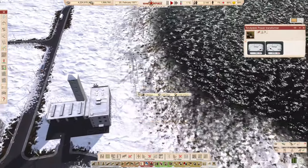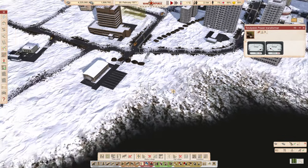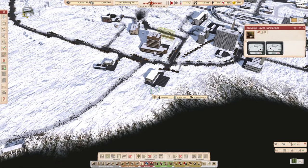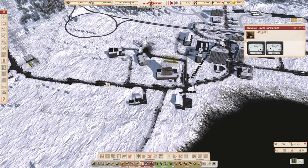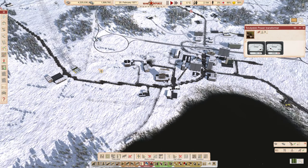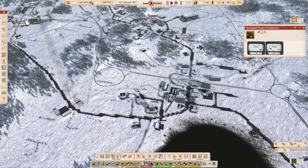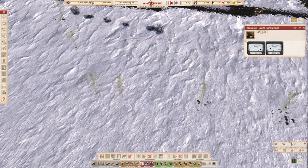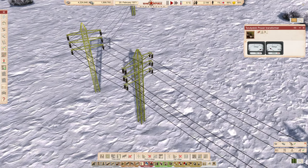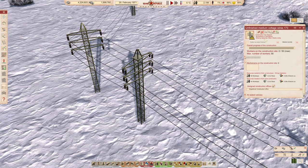Selecting power wires — the yellow connection points appear. When you switch to working on roads the yellow power points disappear, only reappearing when you select the power wire tool. Same goes for footpaths, water pipes — everything works like this so your screen doesn't become a mess. I'll run the wires around the side of this lake and across the road. I'll tell our construction guys to begin building these wires.